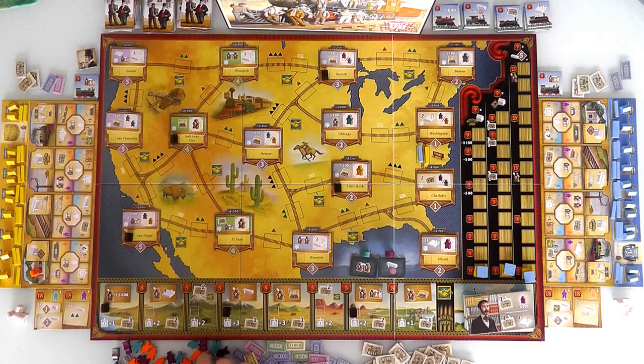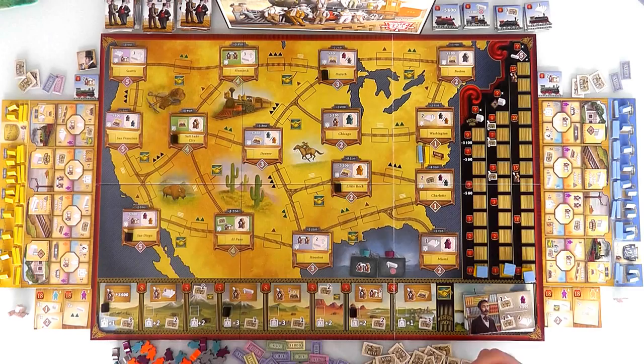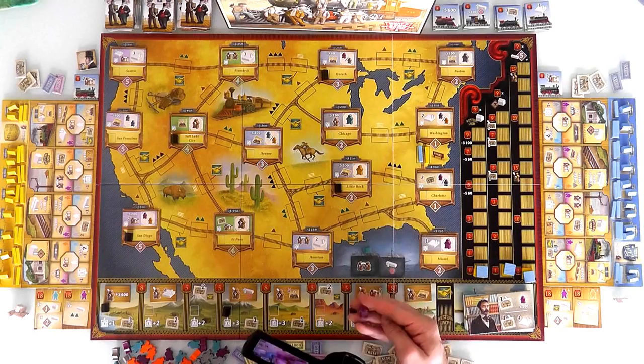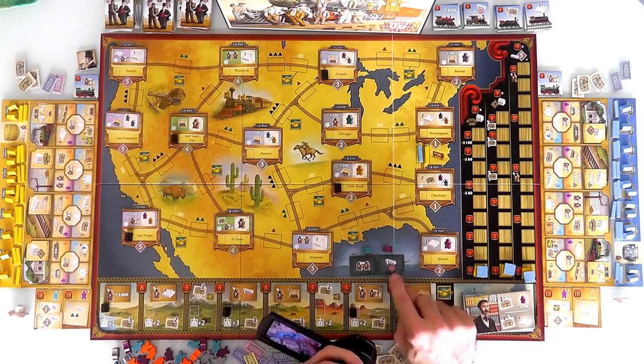Before we get going, each player picks a starting bonus. Since I am the first player, Jen gets first dibs. She can take this, which would allow her to train one of her regular employees and turn them into a super employee, plus she would get an engineer. Or she can take this one, which will give her a foreman as her fifth worker, and she can lay one line of track right now for free.